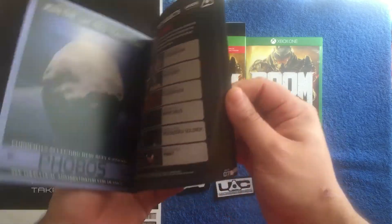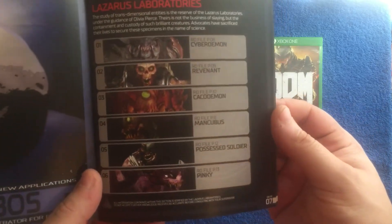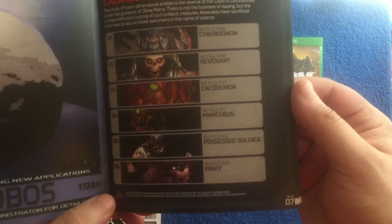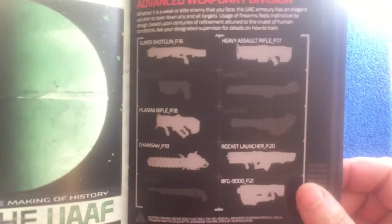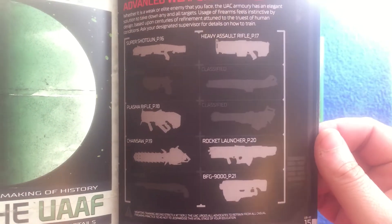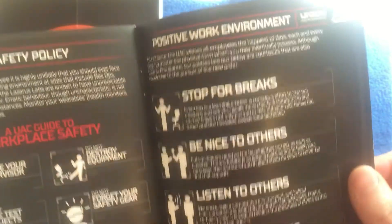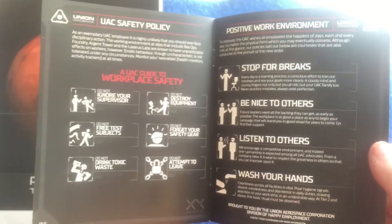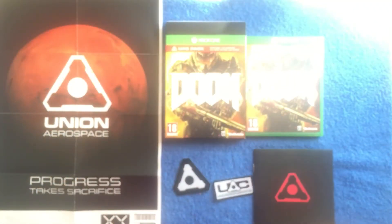Here we've got the handbook. It basically tells you about all the special demons and all the special guys you're going to encounter, as well as some of the guns that you get. There's an interesting safety policy in there as well. It's a good read, basically.